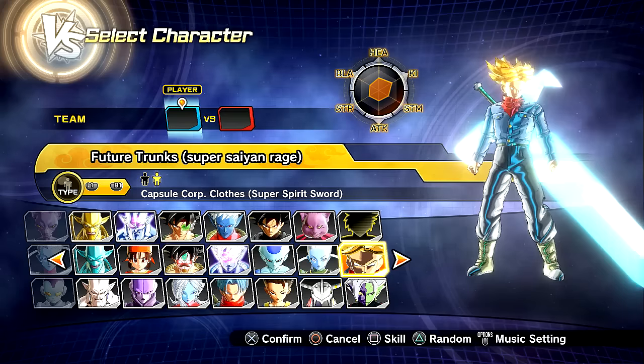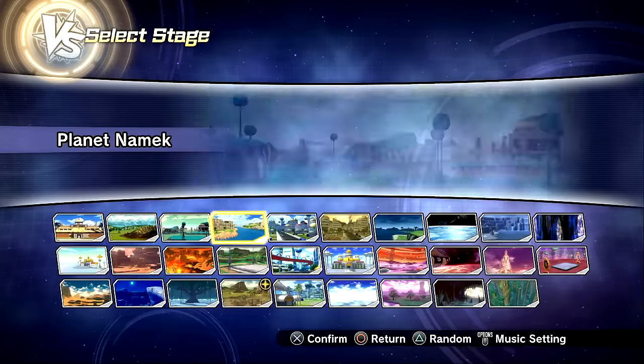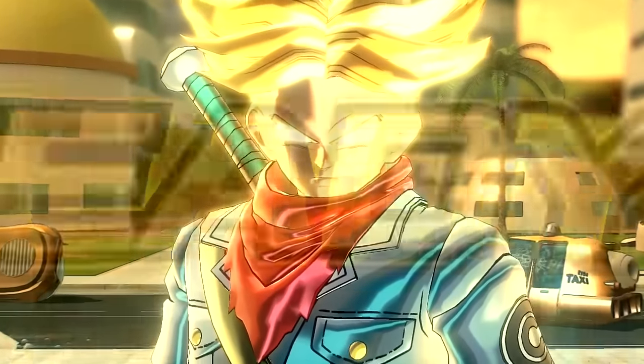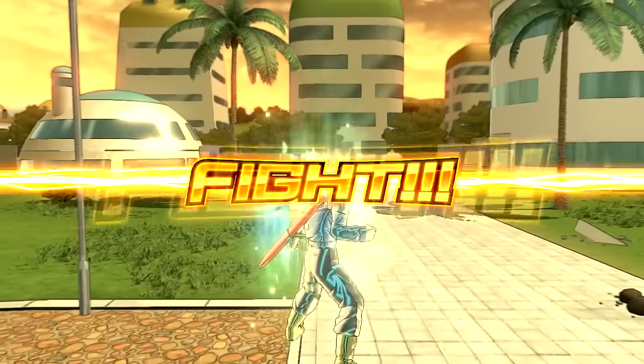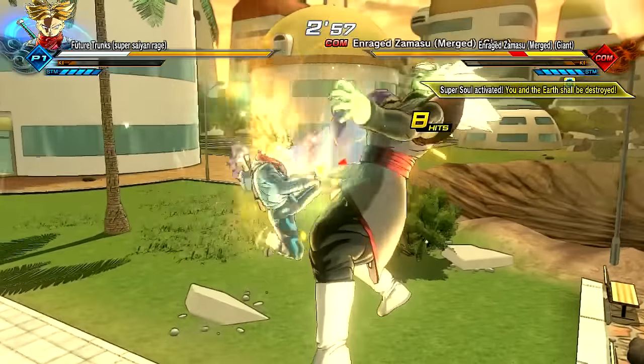We gotta try this one out first and then go into the normal match. We're gonna reenact this to the best of our ability. Let's go to the West City Ruins. I'm just excited — I've been waiting for something at least to this caliber through DLC or even mods, and we finally got it. This one looks really good, especially with the aura and everything. So we're gonna see how this dude fares against Enraged Merge Zamasu.